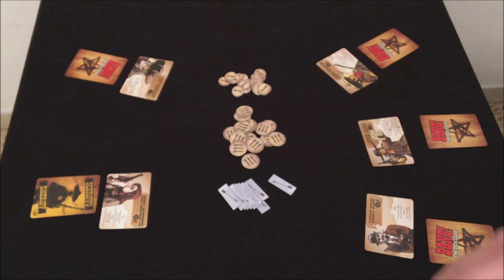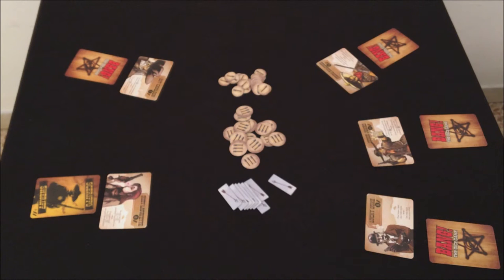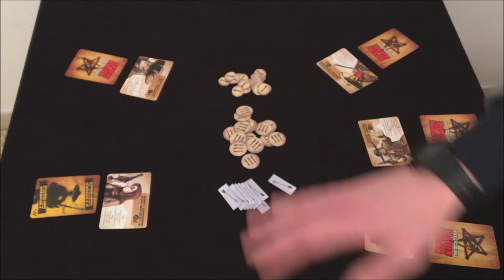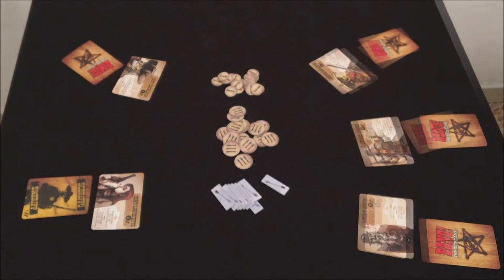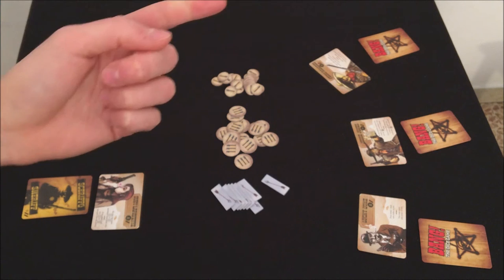del giocatore di turno, non includendo i giocatori eliminati. La birra permette di far recuperare un punto vita a un giocatore a propria scelta. Se si ottengono almeno tre simboli Gatling, si può far perdere a tutti i giocatori un punto vita e il giocatore di turno può scartare tutte le frecce accumulate. Il gioco prosegue così a turni fino a quando non si verifica una condizione di vittoria.